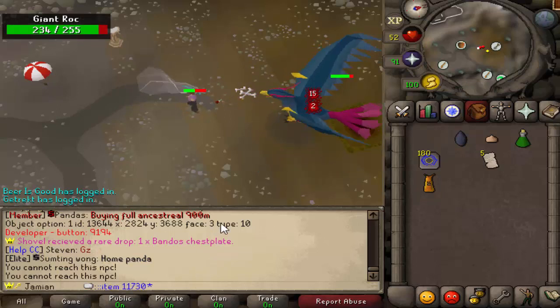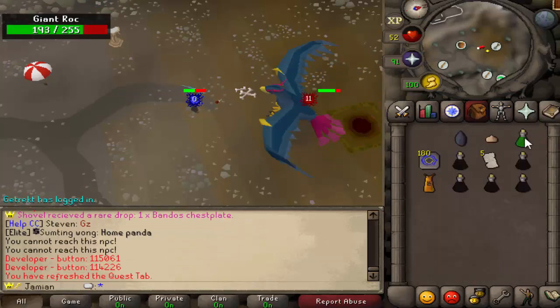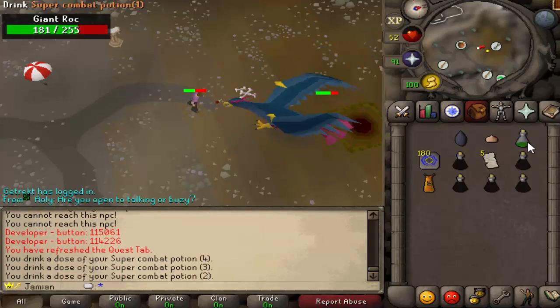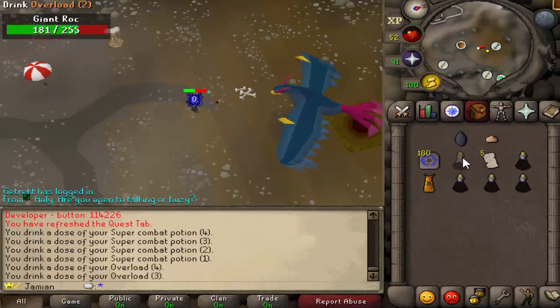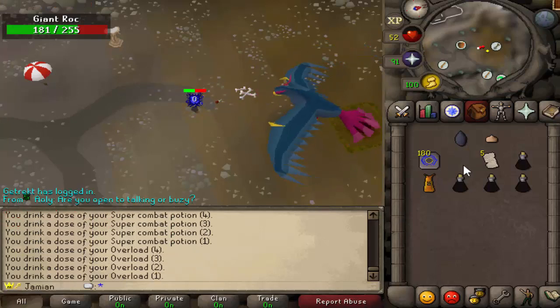The next update: whenever you drink a potion, the vial will no longer remain in your inventory. Essentially the auto-smashing vial feature — we just did it for everybody. You don't have to do anything to get it; it's just that you no longer get empty vials. There's really no reason to have them, and it's just annoying to have to drop them.